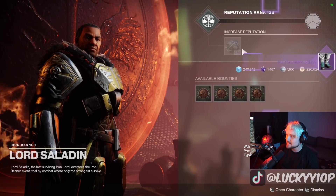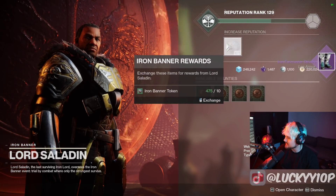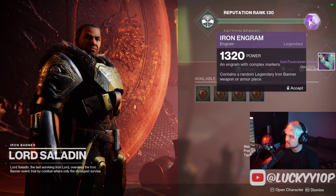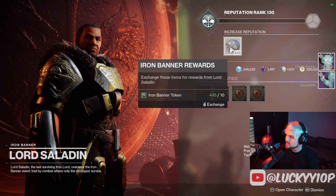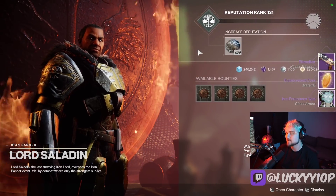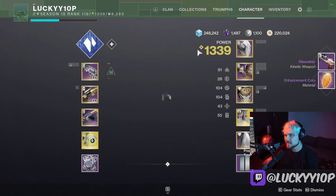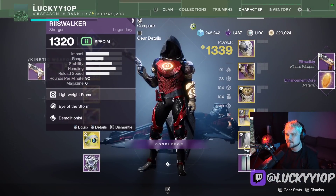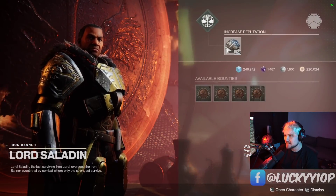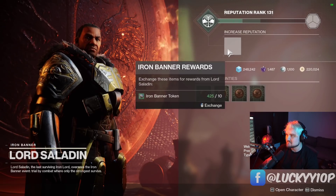Hey, not everything can be a god roll, but those are not bad. Some armor, more armor — oh my gosh, all the armor in the world. Oh, there's the Riis-Walker! This is the one I'm looking for. Quick Draw and Iron Reach — this is the number one weapon I want. Let's see what we get... I have the Storm and Demolitionist. That is not it.